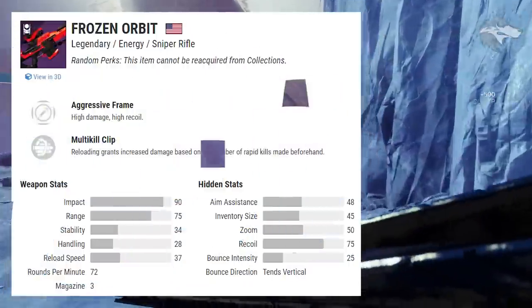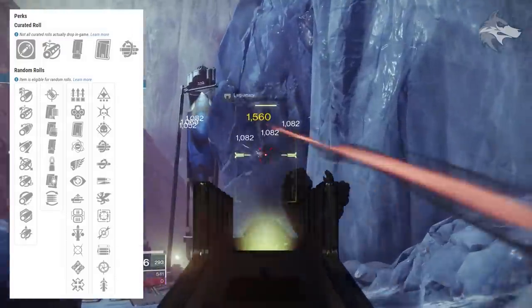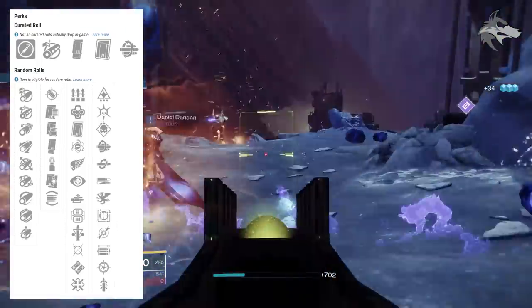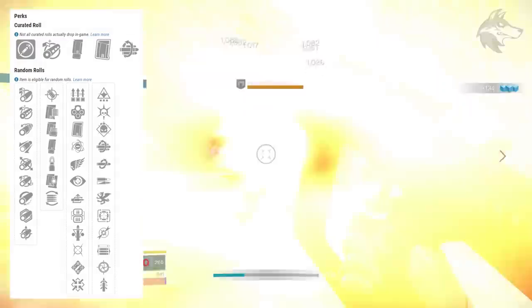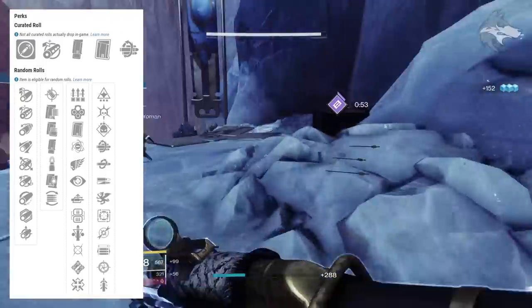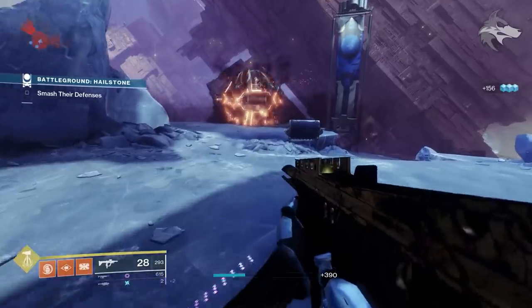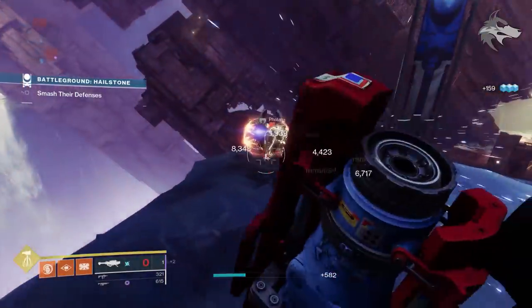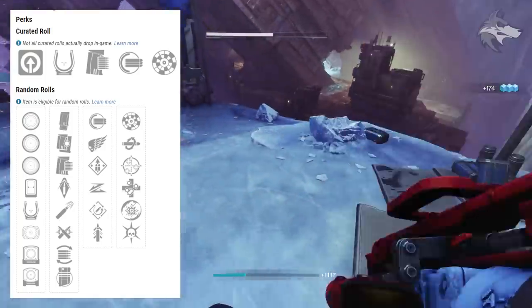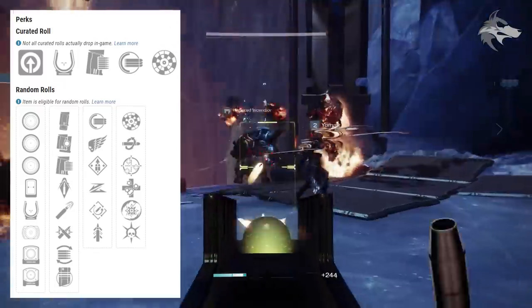And finally there is the Frozen Orbit, an aggressive frame void sniper. You can potentially get Surplus, Outlaw, Clown Cartridge, Genesis, Killing Wind, No Distractions, Auto-Loading Holster, Lead from Gold, Triple Tap, Moving Target, Ambitious Assassin, or Firmly Planted in the first slot, and Wellspring, Frenzy, Demolitionist, Multi-Kill Clip, Kill Clip, High Impact Reserves, Vorpal Weapon, Box Breathing, Dragonfly, Opening Shot, Snapshot Sights, and Quickdraw in the second slot. We should also mention the world pool has been updated with the return of the Eternal Blazon from back in year one, which can drop with Full Auto Trigger System, Killing Wind, Overflow, Slideshot, Rapid Hit, Quickdraw, Rangefinder, Kill Clip, One for All, Unrelenting, Disruption Break, or Thresh.